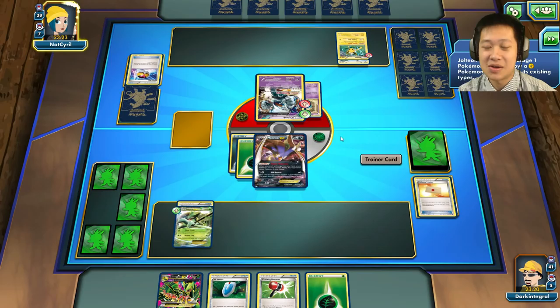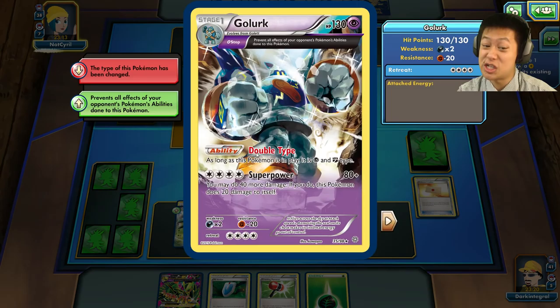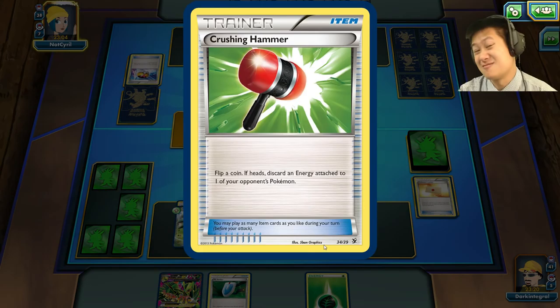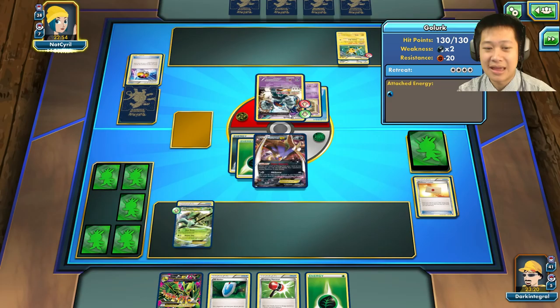Two heads — Level Ball, what do you need? Jolteon? You should be getting a Flareon. I need tons and tons of energies, but we'll see if we can knock it out. She's charging with Double Colorless and there's a Dimension Valley and a water energy. Vespiquen is out — we're going to take you down.